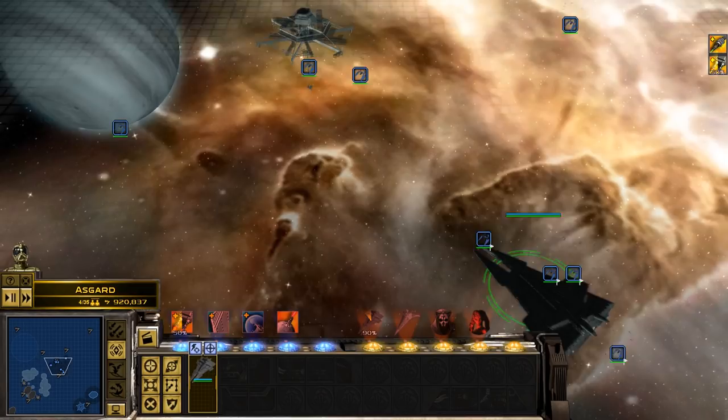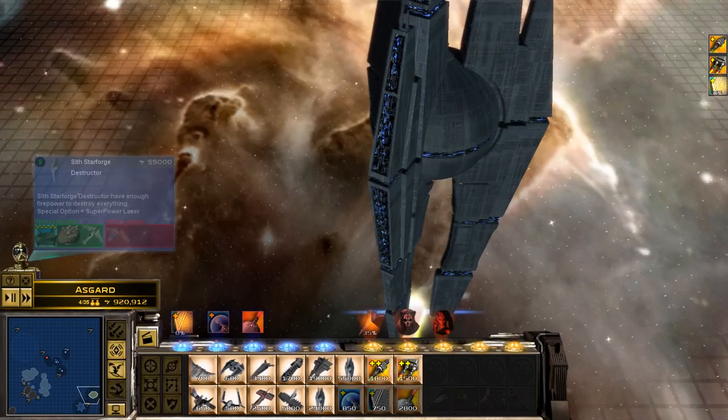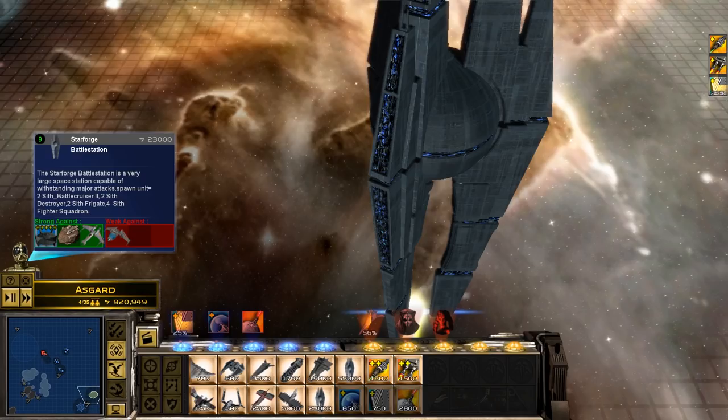We've got quite a few Star Destroyers now, and a couple of Sith Frigates being built as well. We've got things to produce now. What I can produce is a Star Forge Destructor — that is the Super Laser. Alternatively, I can produce a Star Forge Battle Station. We'll produce a Battle Station.